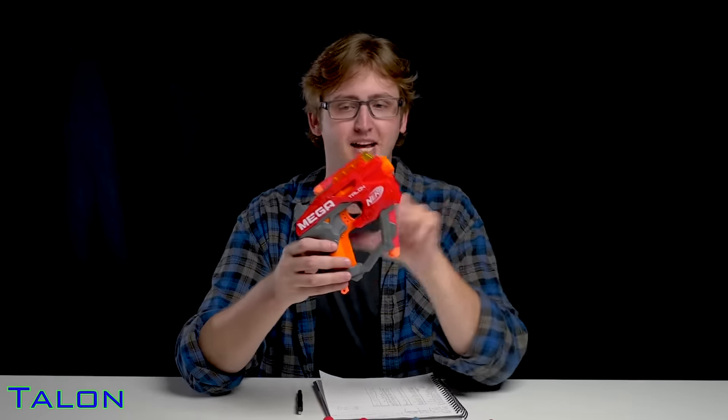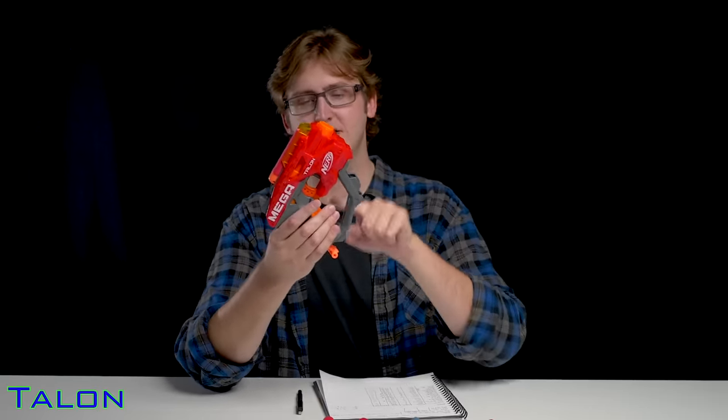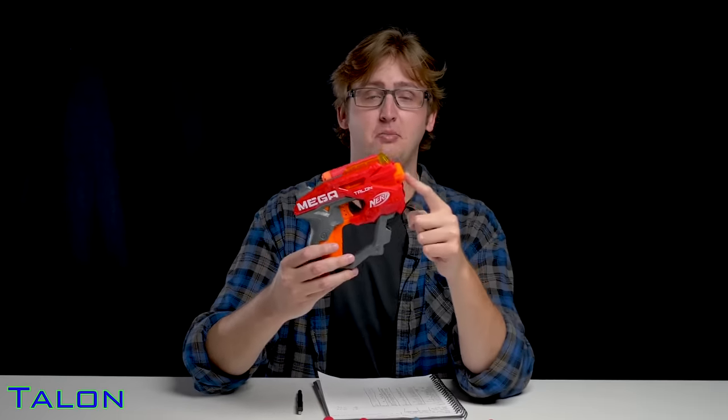Next up is the Mega Accustrike Talon. This blaster is spring-powered, bottom-T-style prime with a single-shot barrel — very similar to the Big Shock, just with more plastic. To load, you shove a dart in; to prime, you pull down, and then fire. It fills the role of an emergency backup pistol, but it's bigger and harder to store in a cargo pocket than the Big Shock. There's really not a strong place for this in our hobby. It has a capacity of one and a chrono velocity of 58 feet per second.